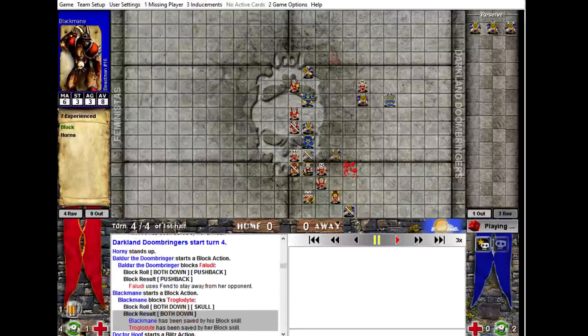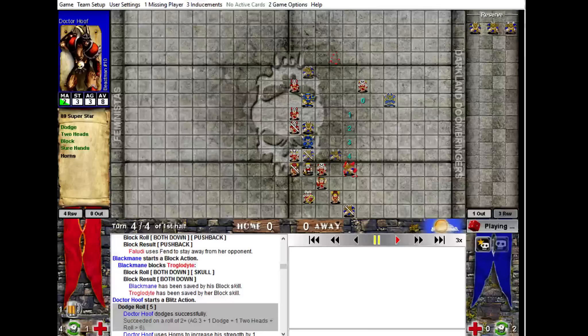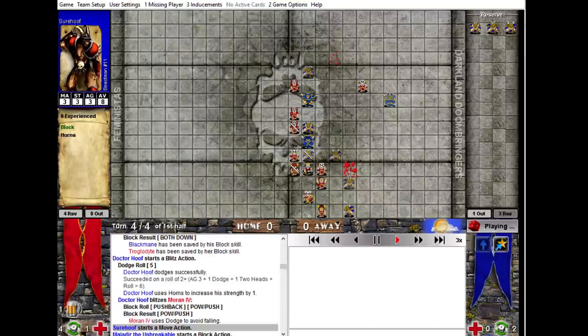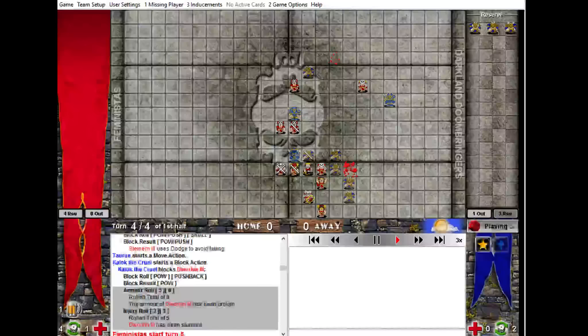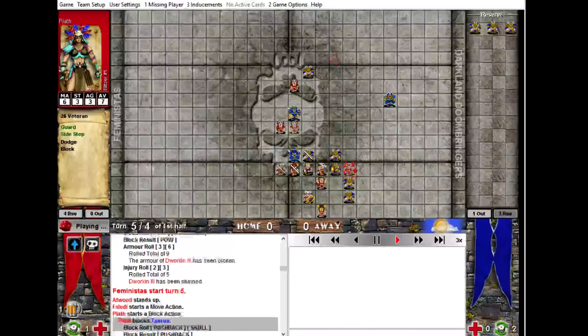Chainsaw attack there — he's still doing well. I was a bit worried about Faludi getting whacked there, but it was just a push and a both down. So Faludi lived to fight another day despite the horrible guy attacking. Then he sort of got a few players in the way there, but not really enough — I thought I should have been able to make a bit of progress here.